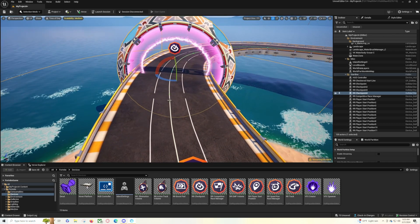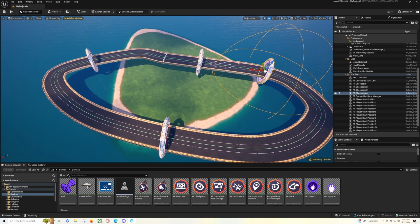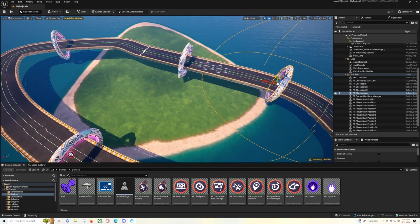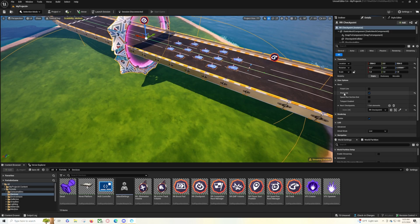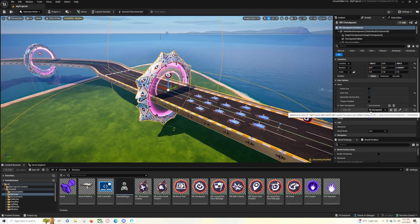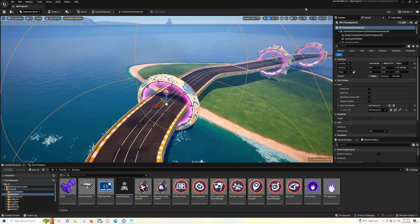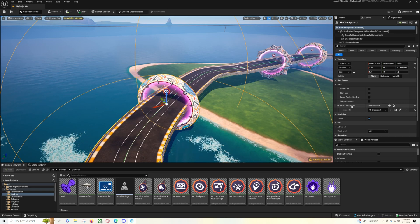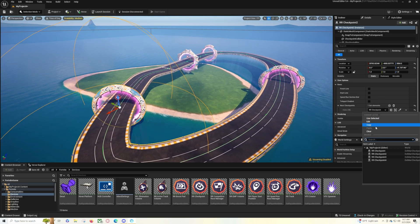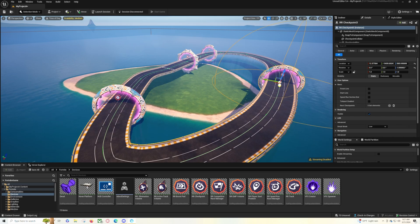As you place the final checkpoint — checkpoint number four — you have checkpoint one (the starting gate), two, three, and four. The important thing: click on the starting gate checkpoint, which is checked as the starting line, and make sure its next checkpoint is set to rocket racing checkpoint two, or whatever you decide to call it. Then checkpoint two's next checkpoint should be checkpoint three, not the starting gate.